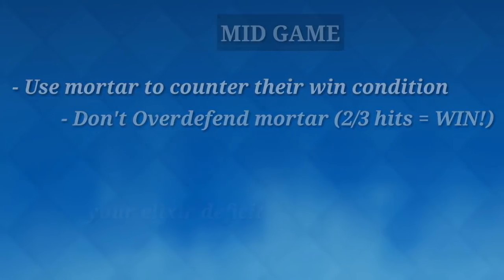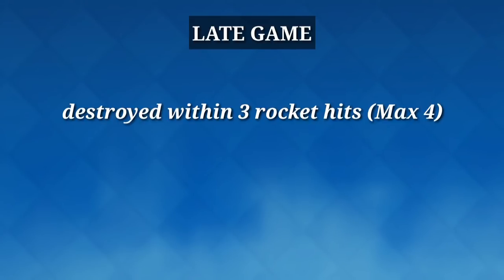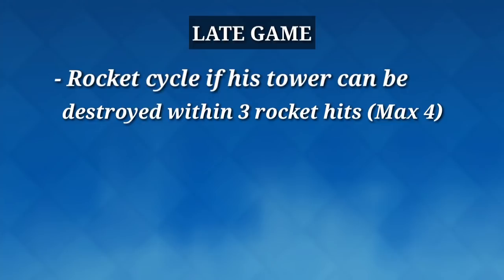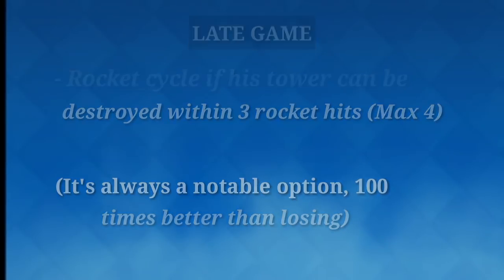For late game — the most important part — rocket cycle when you are three rockets away from taking out his tower. The exception is four rockets if you can comfortably defend all his pushes with ease. Also, learning when to draw is very important. Alright, let's hop into the play-by-play.